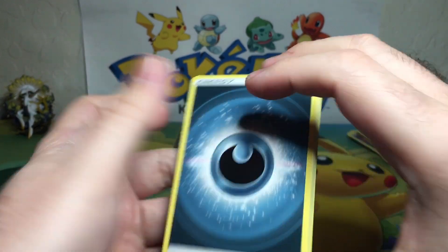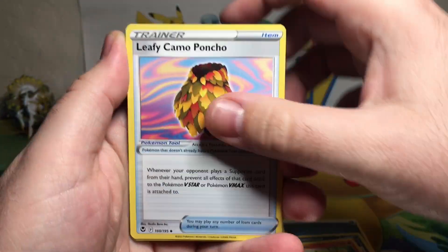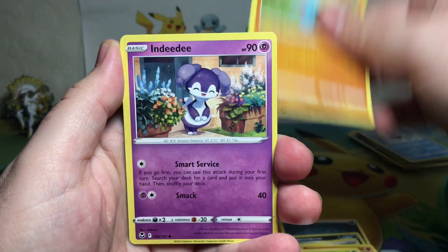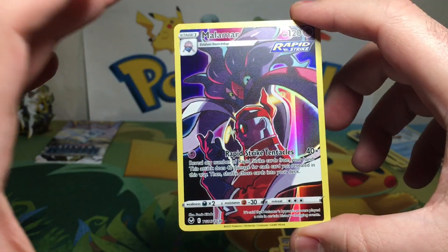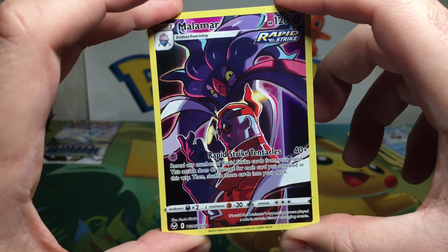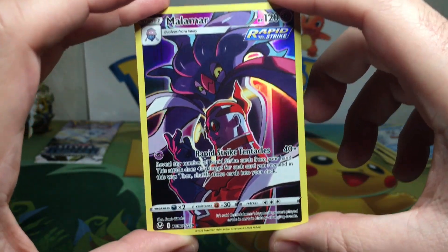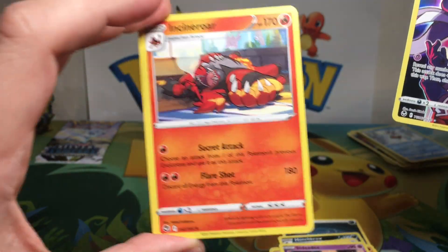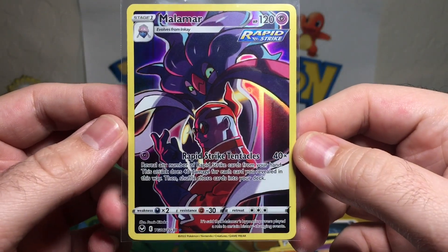Got ourselves Energy, Honchkrow, Ninetails, Sleepy Camo Poncho, Veldum, Ball Toy, Sunkern, Bampy, and Dee Dee. A Malamar Trainer Gallery - look at that evil. Dr. Eggman's cousin right there, looks just like him. Can we get a Double Banger? Dang - Incineroar Non-Holo for our rare. But we got ourselves a brand new Trainer Gallery, so there is that.